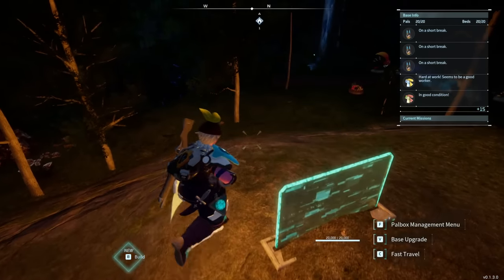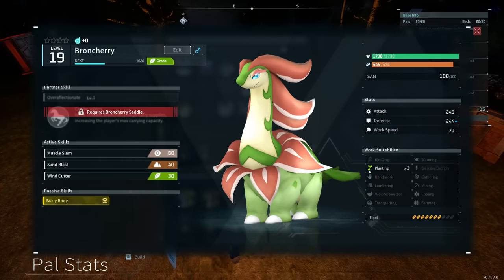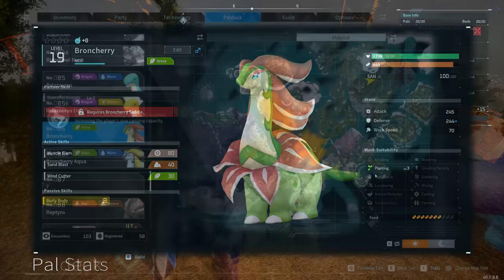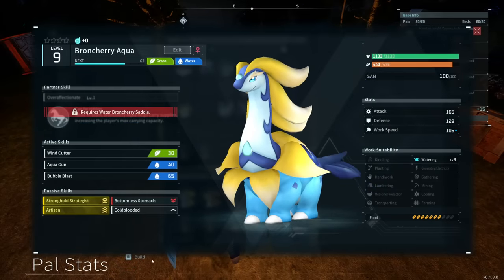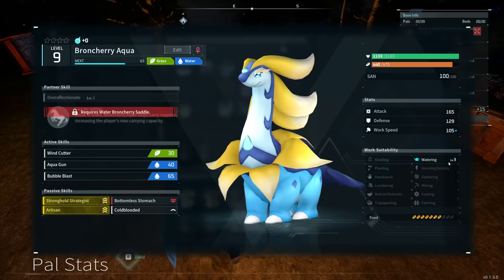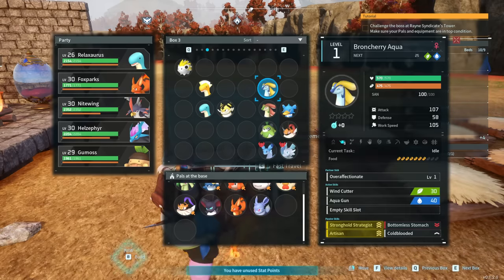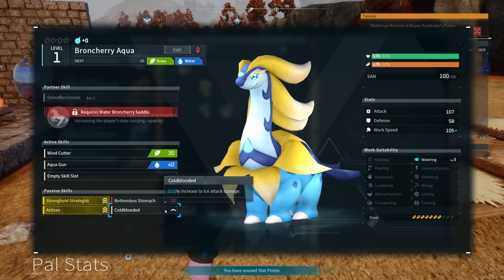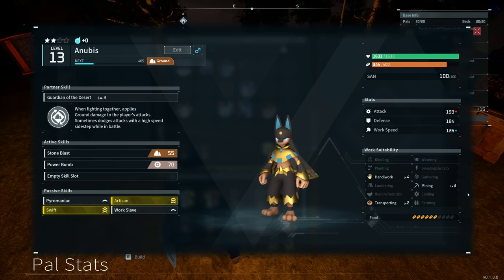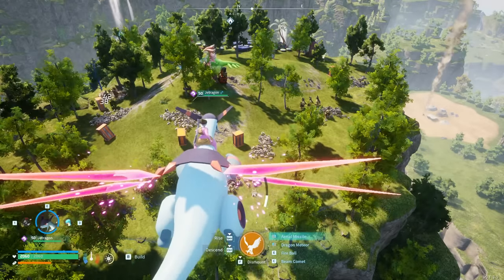For the food side of the mining base, I highly recommend Brawn Cherry — level 3 seeding, no other basework functions, so they will never get distracted. These spawn in the wild and you can get them pretty early in the level 20s. There's also Brawn Cherry Aqua, which is the same thing but for watering specifically — another very high priority. You can get this at a specific boss spawn location in the wild, or breed it from Brawn Cherry and Fwack. These two together will produce food together like crazy. As for the actual mining operation, we've got Anubis — level 4 handiwork, level 3 mining, and level 3 transporting. The handiwork won't be a distraction here, and level 3 mining is incredible. Its only other base skill is transporting, which is of course also necessary to move coal and ore into the boxes.